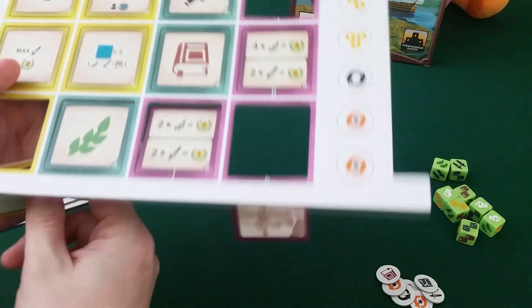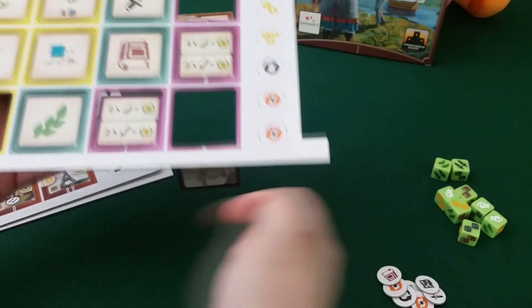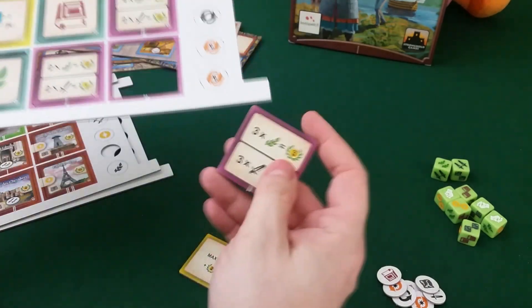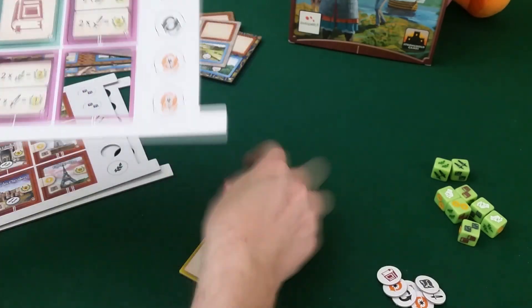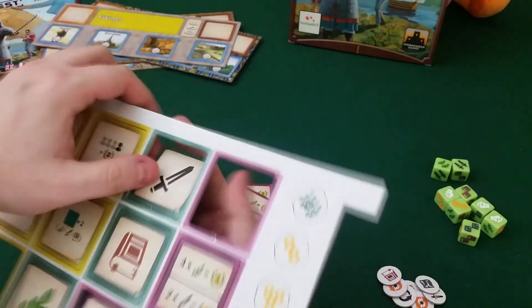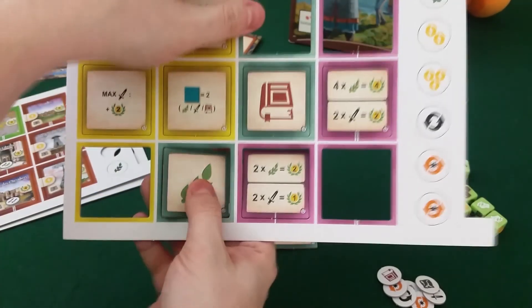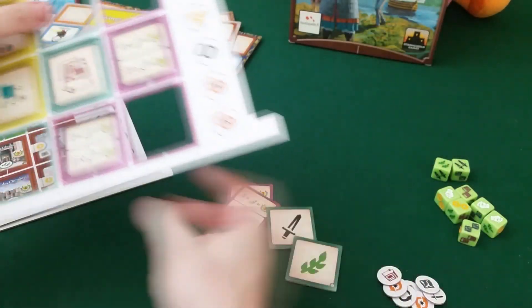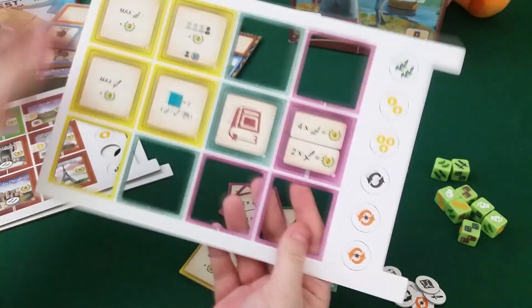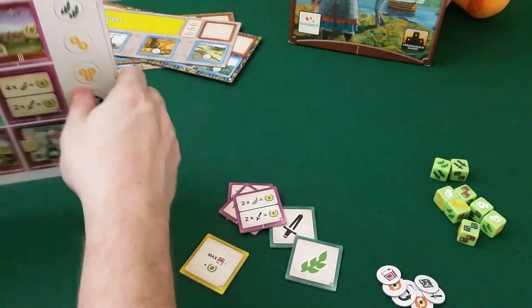And what is this then? Yellow tiles — that's new. We have new event tiles. Double food is new. And this is new — I have no idea how that works. Just a sword or a food. I'm so excited to get into this game.